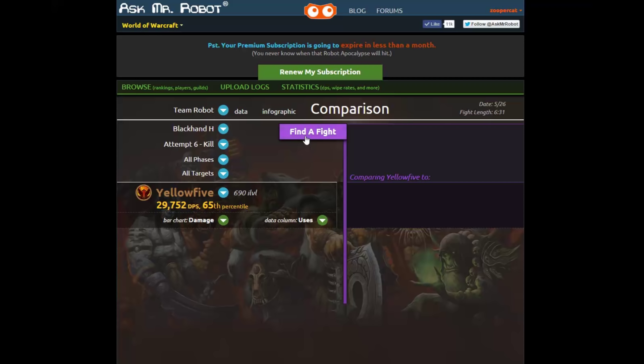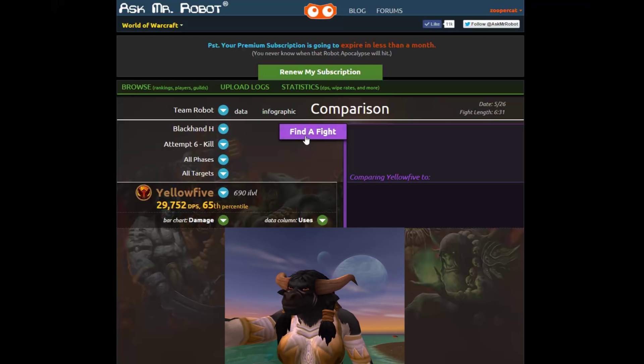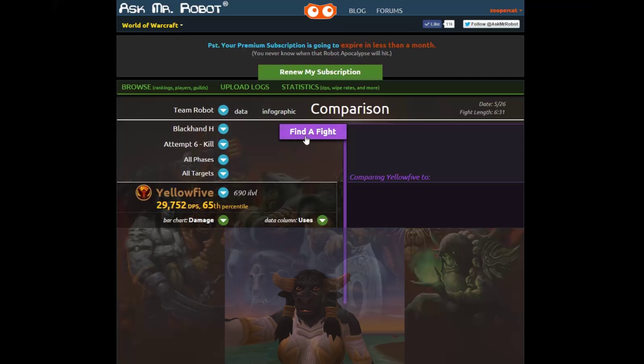For example, if Yellow 5 has a two-piece set bonus he will not be compared to somebody with a four-piece set bonus. With one catch: if the pool of relevant people gets too small — which actually can happen at the start of new content — Mr. Robot will loosen the search parameters so that you can actually compare to somebody.